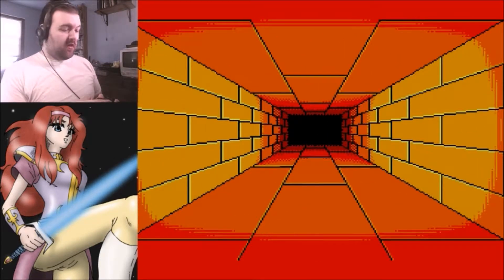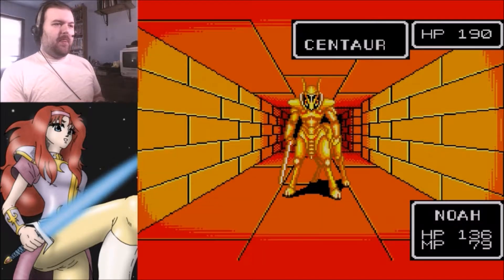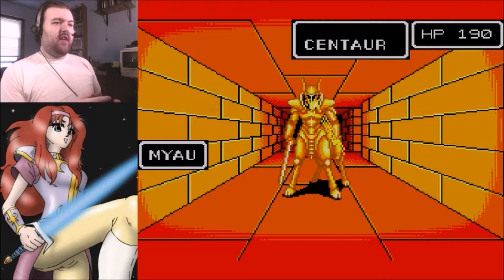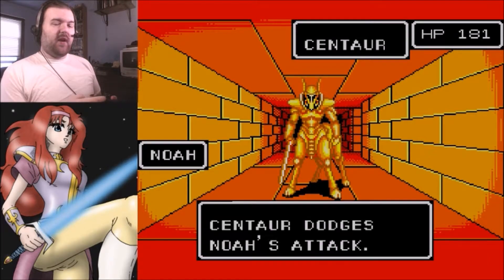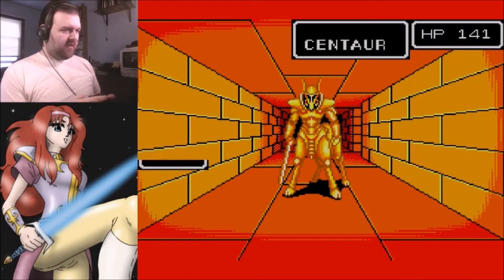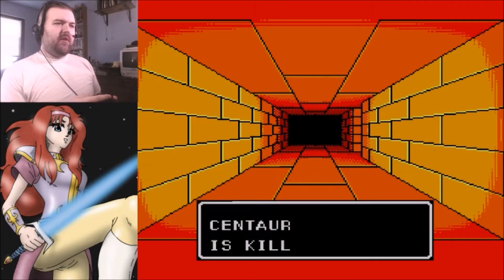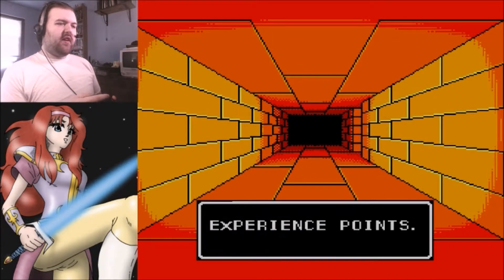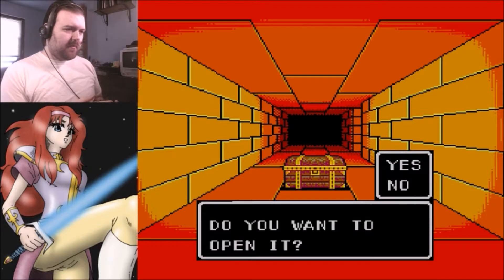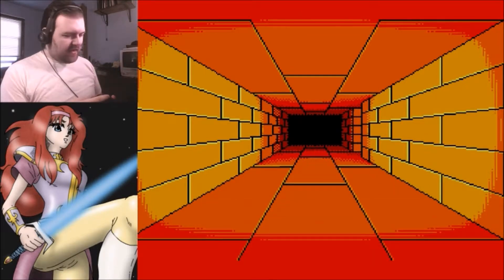I'm still confused about the Saccubus encounter on Motavia. We'll probably end up having to fight the Saccubus again before the end. On the second floor, you basically hang a left until you find the stairs. I'm probably going to keep Odin's Laconian Axe for the duration of this dungeon, because I typically never run into more than two enemies at a time, so it's more useful than the laser rifle.